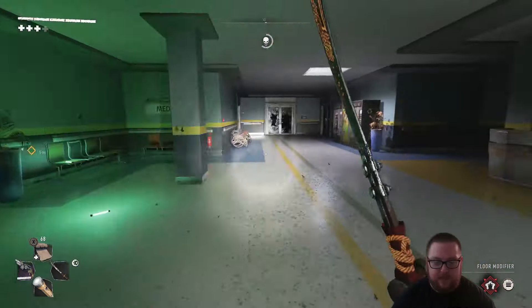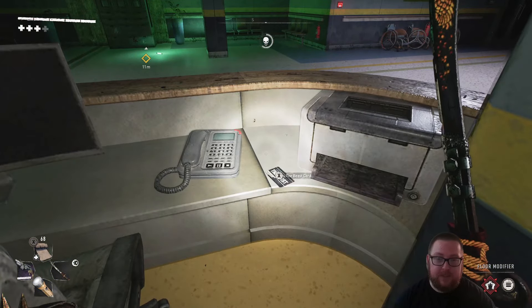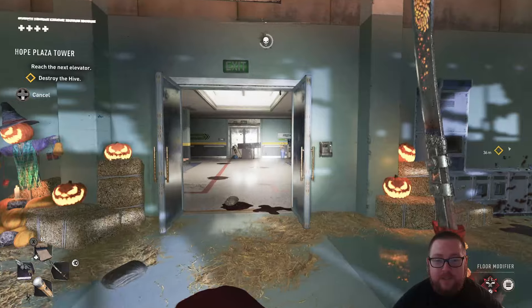For the beast card on the 17th floor: after you use the key card you got from the goon, you'll come to this room right here — this is the exit — but what you want to do is come right over here to this desk and right behind this pillar is the beast card.